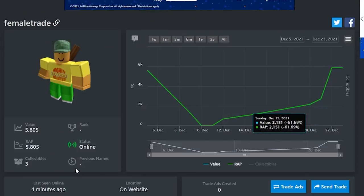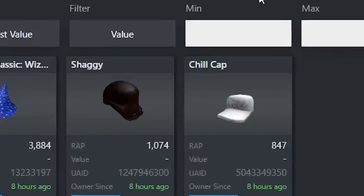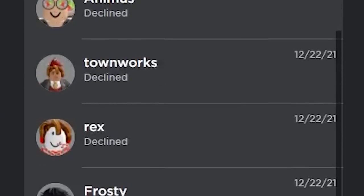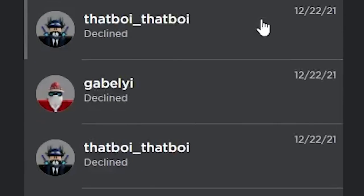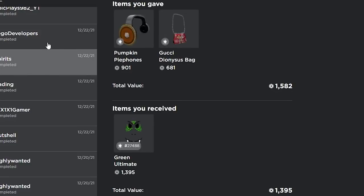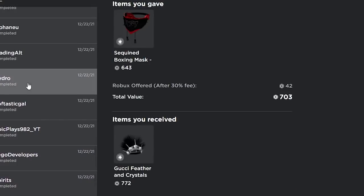We were able to make it all the way up to 6,000 value — I have 5,800 value and about 200 robux. We started with only the shaggy and so far we have the wizard's hat, a shaggy, and a chill cap. It feels like I sent out tens of thousands of trades — I don't know exactly how many but I sent out a ton. We actually completed a total of 38 different trades.